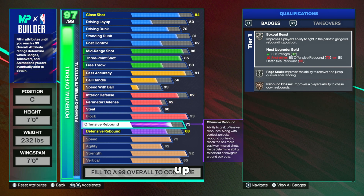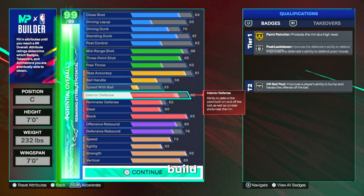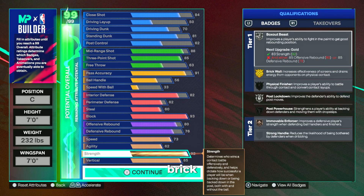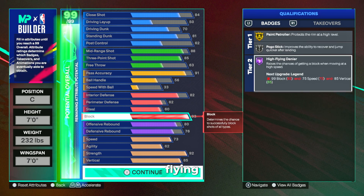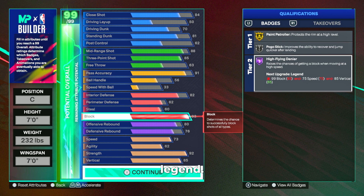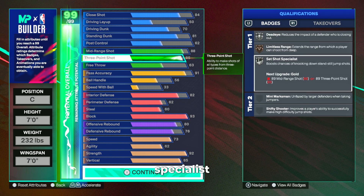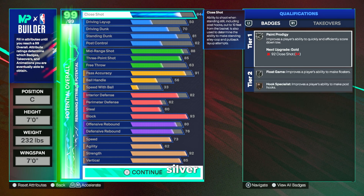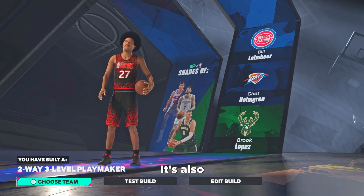For offensive rebound, we're moving this up to an 80, and defensive rebound goes up to 76, which will cap the build out. You get gold rebounding badges — if you use your plus-one for rebound chaser, you get gold brick wall for big body screens, gold paint patroller, as well as Hall of Fame High Flying Denier, which you can plus-one to legend. You get Hall of Fame Dimer and gold break starter, legend set shot specialist with your tier-one plus-one, gold dead eye, silver rise-up, and silver paint prodigy. This build comes out with shades of Bill Laimbeer, Chad Homegrown, and Brook Lopez — also called a Two-Way Three-Level Playmaker.